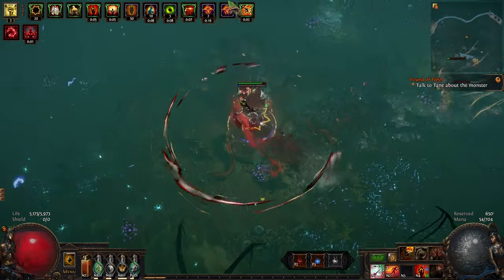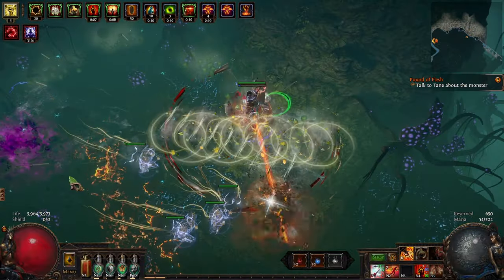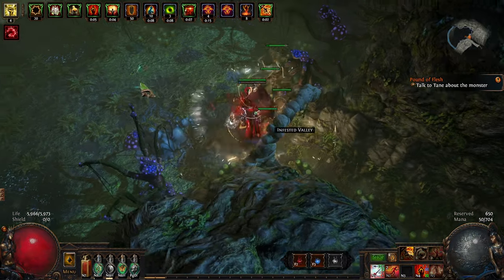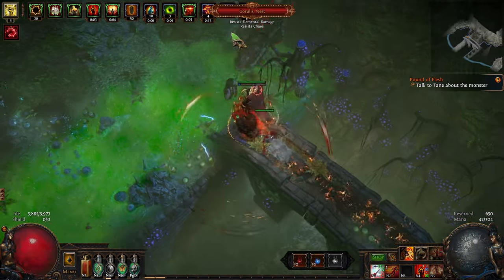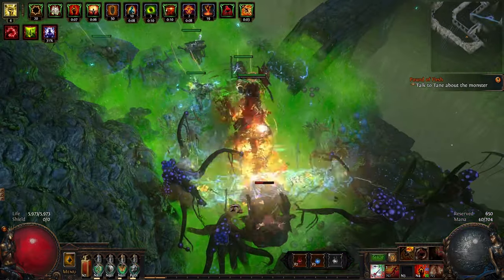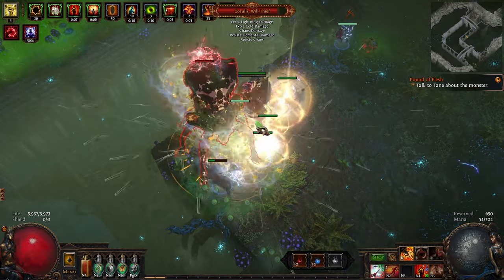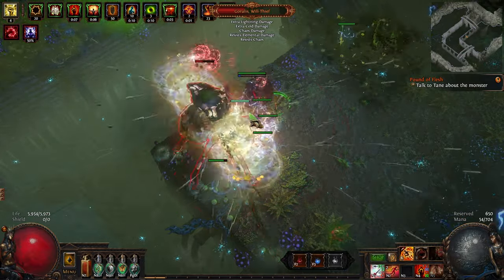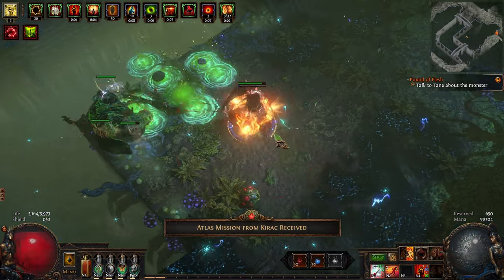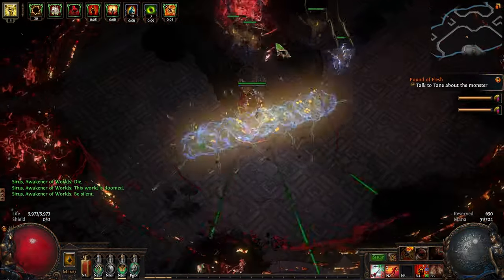But what if you wanted to fire into a large open area and hit as many enemies as possible? Or what if you were using Ice Shot? In that case, you'd want to use Greater Multiple Projectiles — this way you're able to spread your damage out over the widest possible area and get more coverage. Similarly, if you're using something like Ball Lightning with a Curse on Hit setup, you'd definitely want GMP there. Your goal is coverage, not damage, and you don't have to worry if one of the balls hits a wall in a corridor, as long as at least one ball hits an enemy it'll be applying the curse.